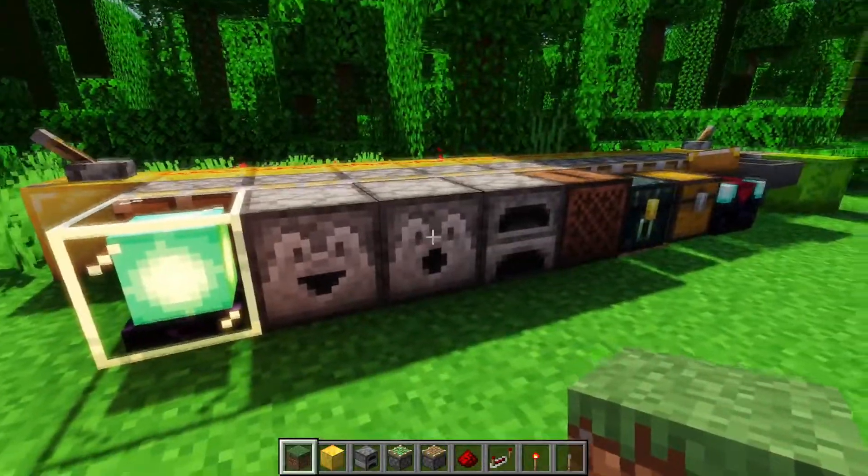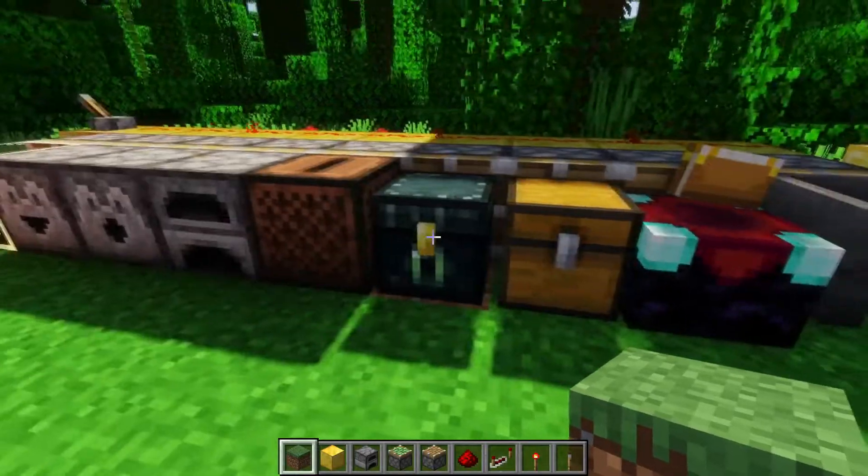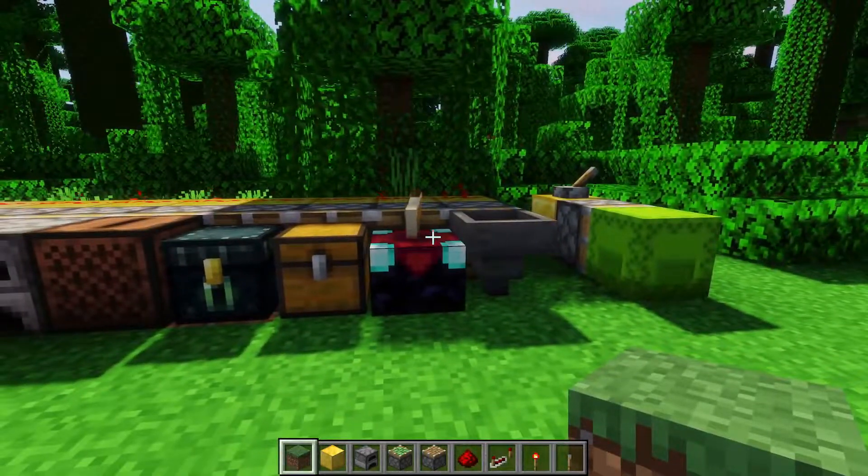Beacons, dispensers, and droppers, furnaces, jukeboxes — no blocks and no chests can be pushed, enchantment tables, hoppers — generally no containers can be pushed.